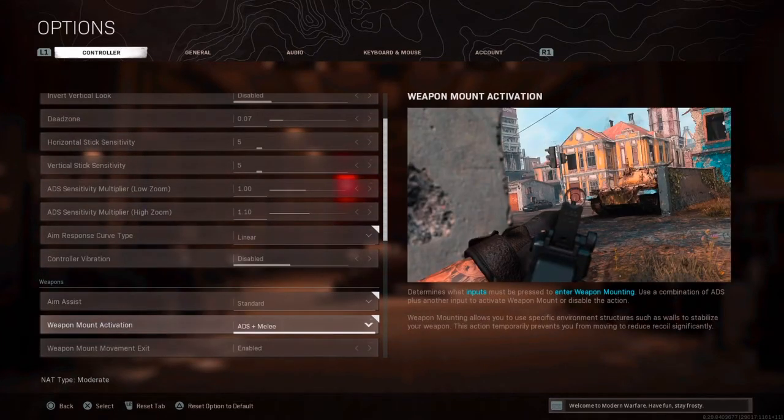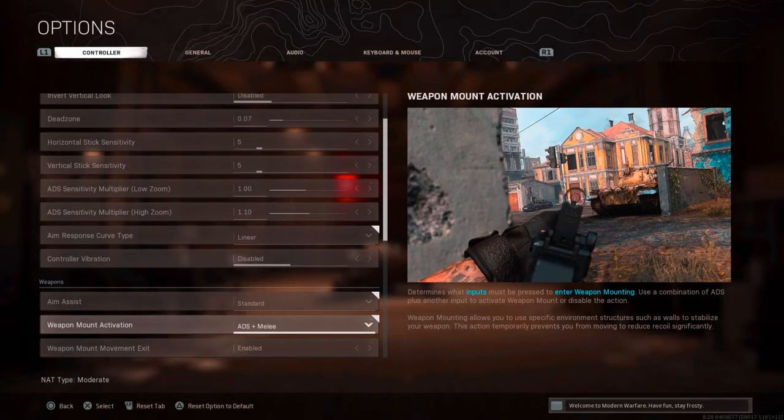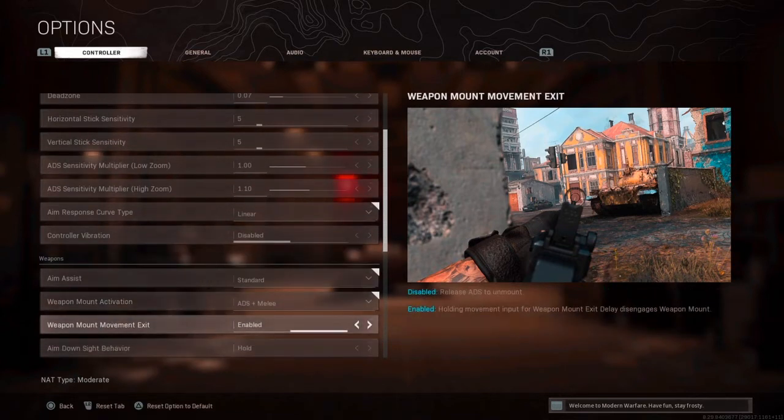For weapon mount activation, I just have ADS plus melee. Do not just disable it — you can have double-tap ADS, just ADS (which is probably bad), or ADS melee. I have ADS plus melee enabled so that when I move I can just leave the mount from moving.